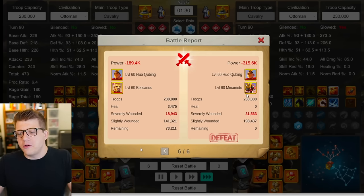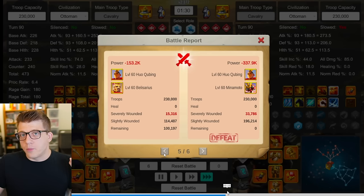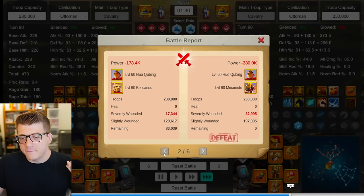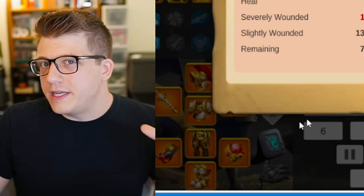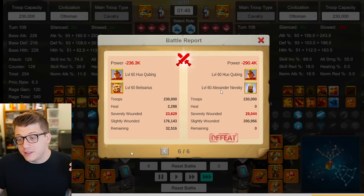Next I tested against Huo-Minamoto, a well-known dueling march. Minamoto deals a lot of single target damage, has the debuff on the fourth skill, has his relic, and tons of stats on Huo. Results: 73k remaining for Huo-Belisarius, then 100k, 85k, 78k, 83k, and 78k. A clear victory for Huo-Belly even going up against a pretty good cavalry dueling army.